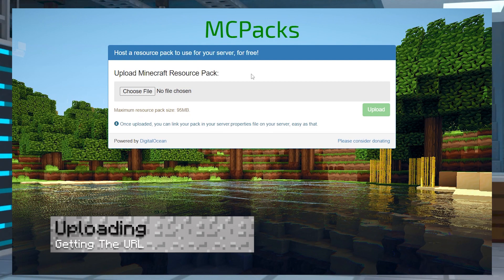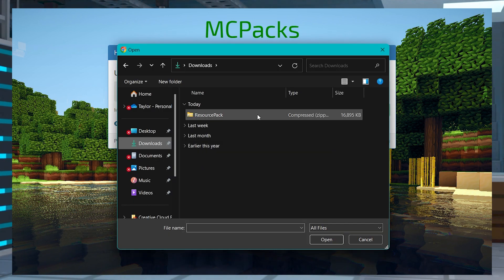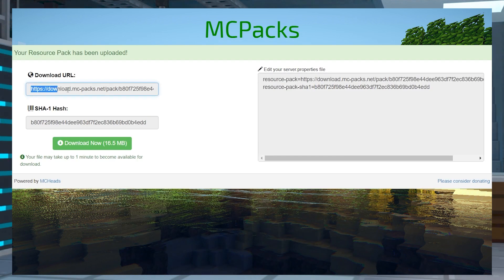Press Download to the right of the resource pack zip file. Once that's downloaded, head to MCPacks and click Choose File to the left, then select the resource pack zip file and press Upload in the bottom right. Wait for this to finish, and then copy the Download URL link when it appears.